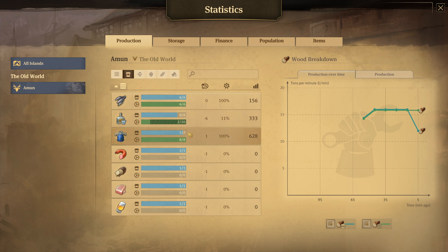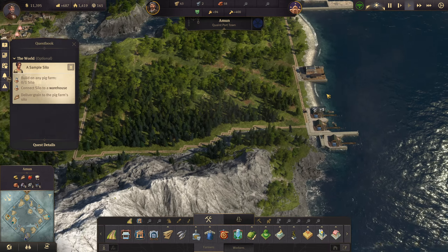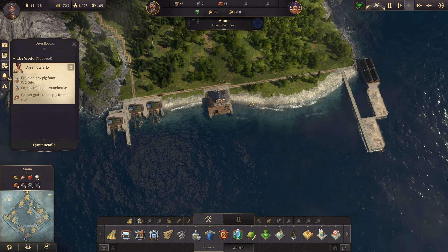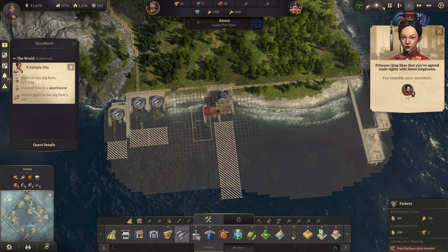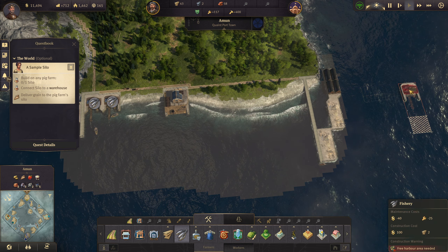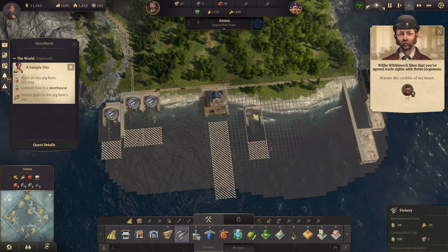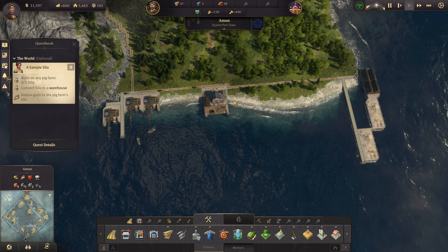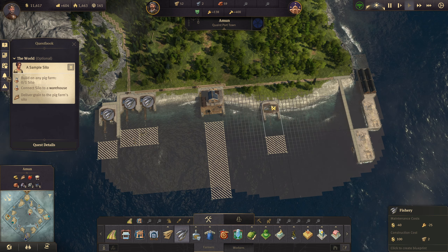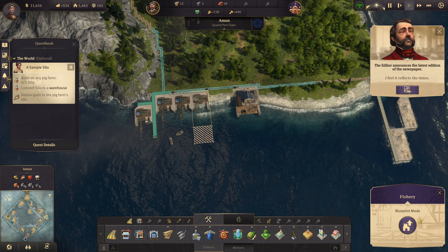Let's check production — we're good on schnapps, good on work clothes still, but we're going to be getting low on fish pretty soon. Benta just wants to trade with me — imagine the AI just being really nice to you. I'm so jaded by expert level 3 AI — they're just so rude and expansive.